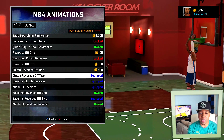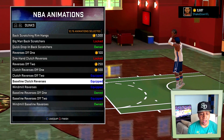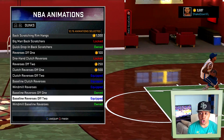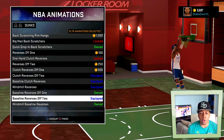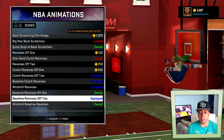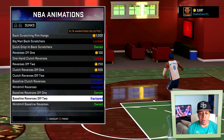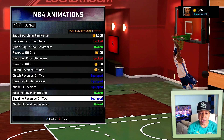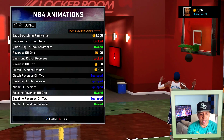I love reverse dunks — always have, always will, especially on a fast break and going across the baseline. Baseline clutch reverses. Windmill reverses. These are all pretty nice, especially for a shooter. Baseline reverses off of two — I do these a lot on the park because they're really difficult to block. Going beneath the rim to dunk it is a lot harder to block and it throws off defenders because they tend to jump earlier since your animations are delayed going around to the other side of the rim.